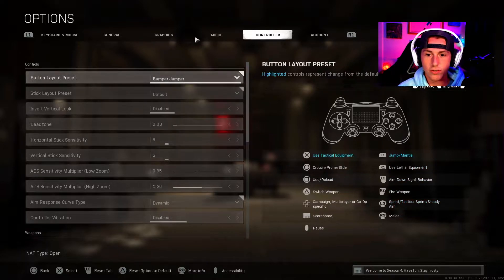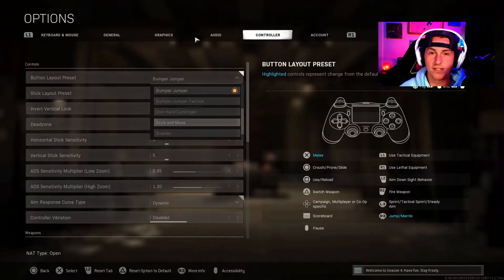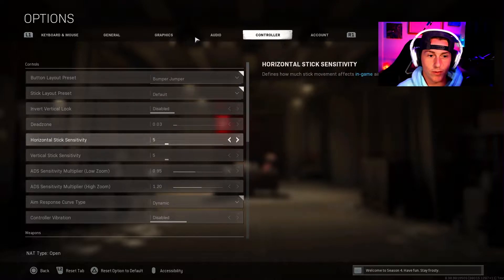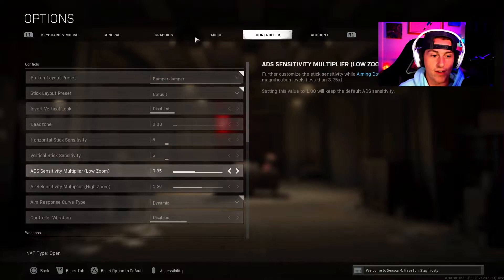Since I have a Scuff I'm able to get away with Tactical. But if you have a default controller you can still have really good movement — I've seen a lot of people play Stick and Move and move around the map really well. There are probably other layouts to try too. Dead zone: 0.03. I play on low sensitivity so I don't need a high dead zone — I want it as low as possible. My sensitivity is 5.5. If you've seen my accuracy video you know how passionate I am about low sensitivity.